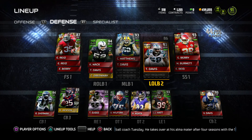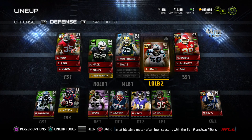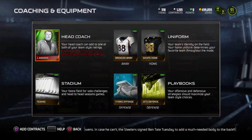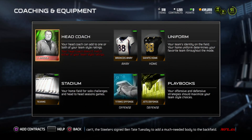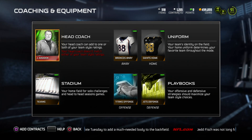Clay Matthews is in at middle linebacker, Khalil Mack the beast at right outside linebacker, Brandon Marshall at left outside linebacker, and Thomas Davis MVP version as the second middle linebacker. We don't have Patrick Peterson, so we're missing two elite cornerbacks. John Madden as head coach, Jets defense and Titans offense.